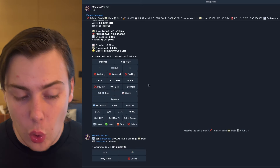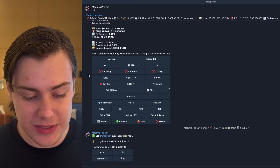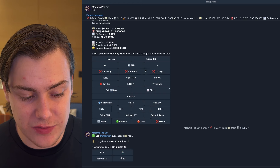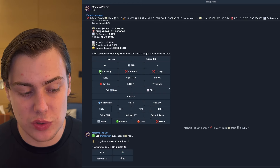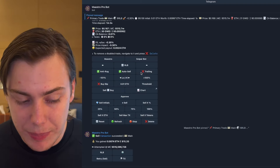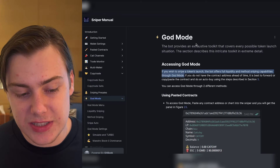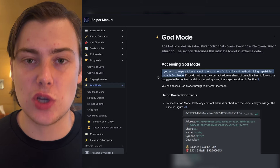It would also process on the blockchain in accordance with the parameters that I set. It does look kind of confusing on face value, but once you get into it, it's actually super simple — these are just buttons for you to push forward an action. You can also put parameters here. If you click on anti-rug, it puts on a setting that enables you to avoid potential rugs. You can click on the auto-sell button, the trailing button, the buy dip button. All of these have different functionalities that you can look at on their white paper.